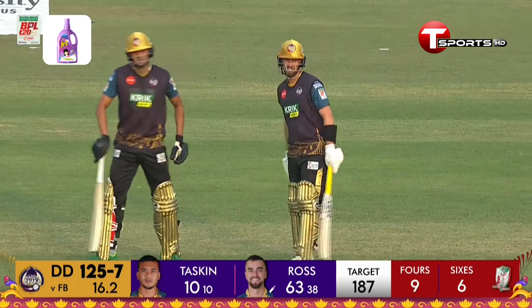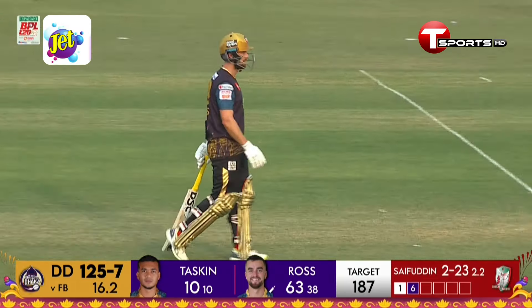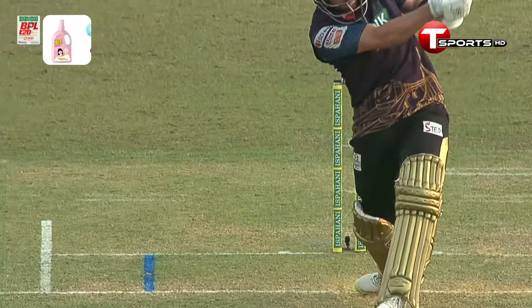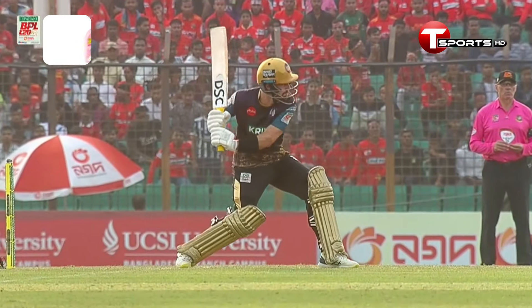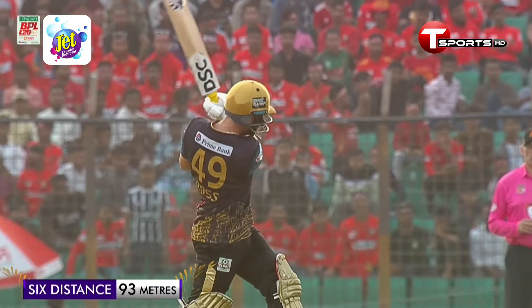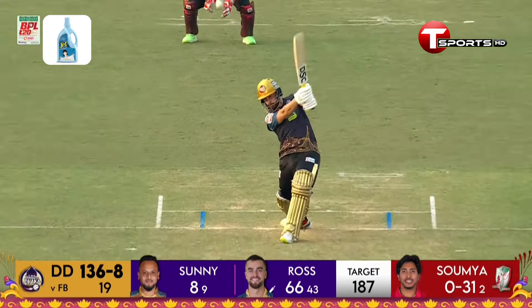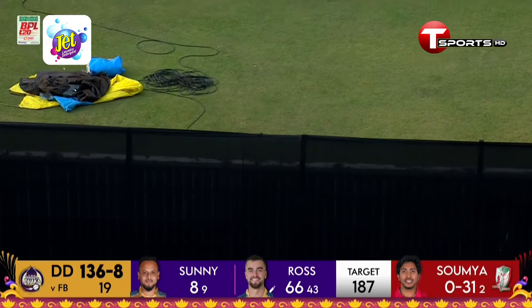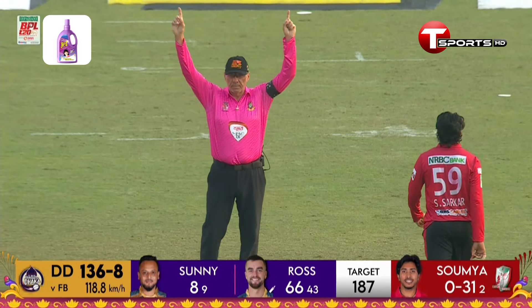Alex Ross is playing a different game to his teammates — he's making it look so simple. The bowler would like to use the conditions but here it's just a full delivery that gets hit straight out of the ground. It's a big hit — he's lost it off the bat and posed for the photographers. It's a six!